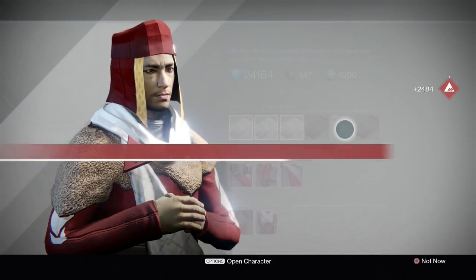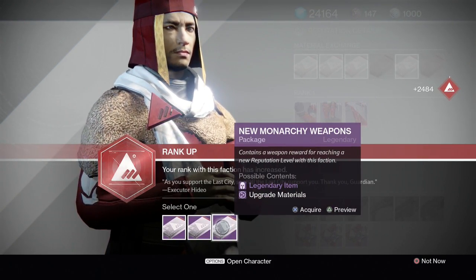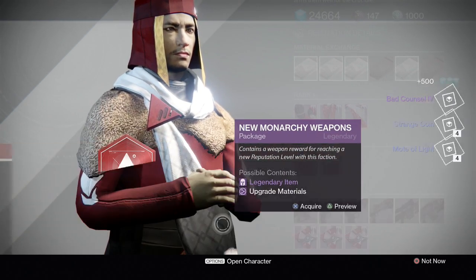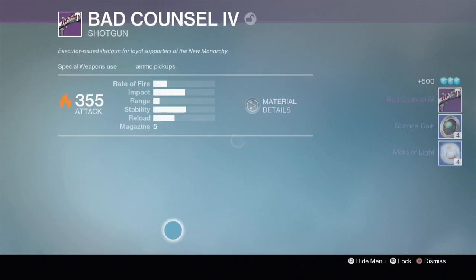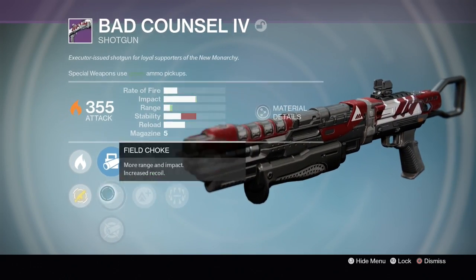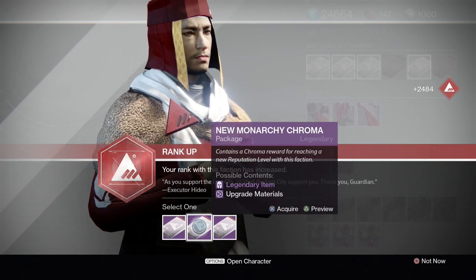Let's get into the packages. Here goes our first package - we're gonna go for weapons the first two or three times, see what we get. Okay, shotgun, let's see what it has. Final round, perfect balance - yeah, that's horrible. All right, package number two, let's just go for armor.